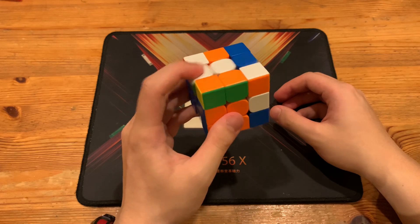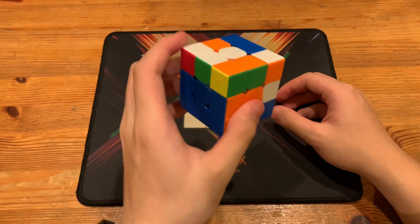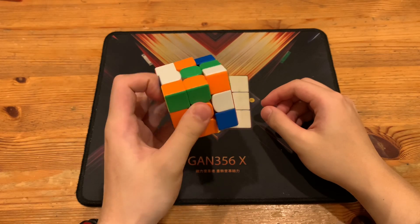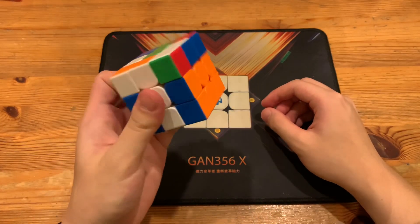He could have just done S prime Y R S, which would have accomplished the same thing. When I told him that, he said yeah he would do it but he's practicing it, so good to know. But basically you can just do it that way and hopefully not drop the cube.